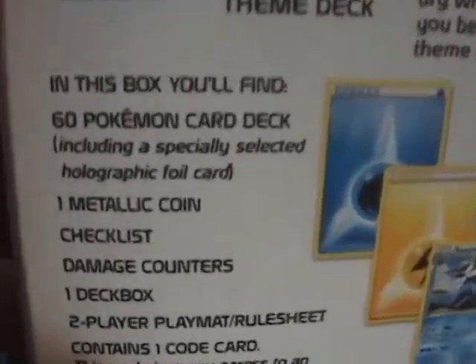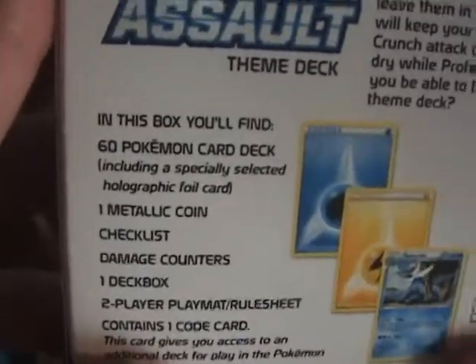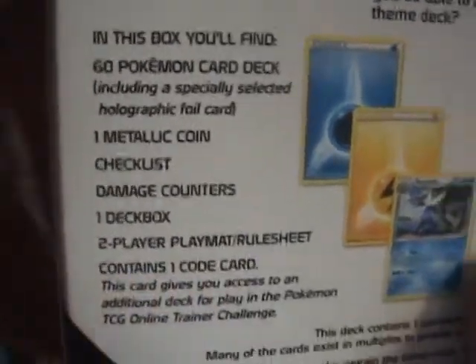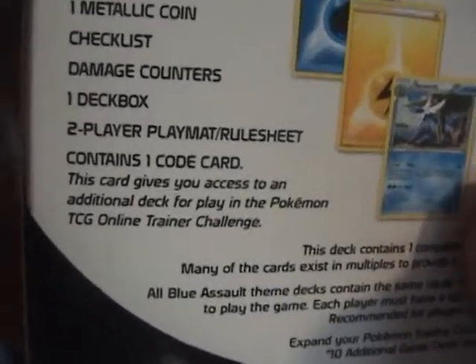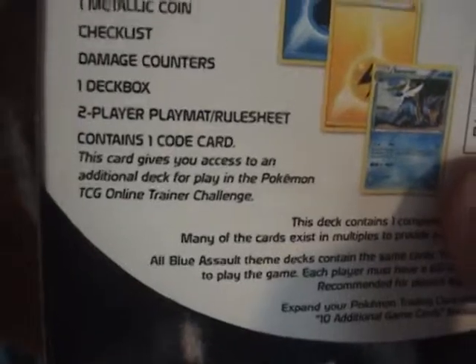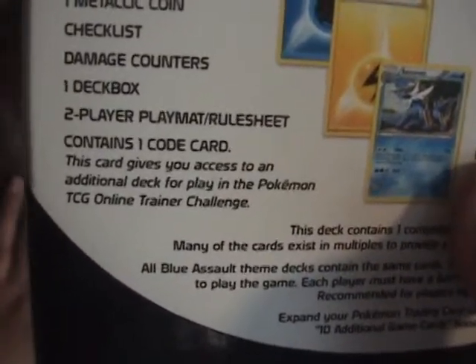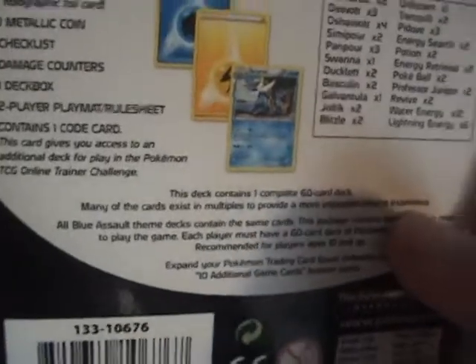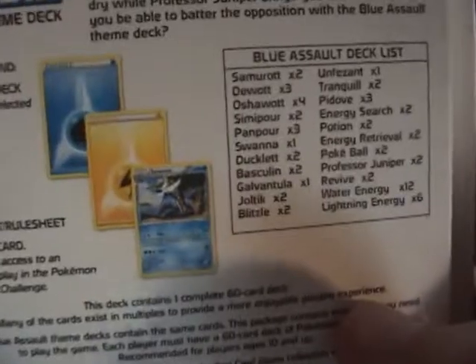In this box you'll find a 60-card Pokemon deck, including a specially selected holographic foil card — always Samurott. One attack coin, damage counters, one deck box, a two-player placemat slash rule sheet. It also contains one code card, which gives you access to an additional deck for play in the Pokemon TCG online game. You can play it online — I've never tried that. I'm not going to show you the code card. Buy it yourself.